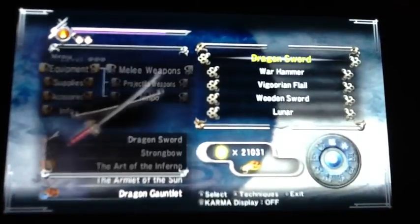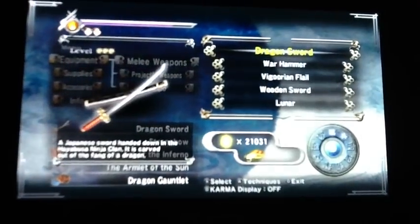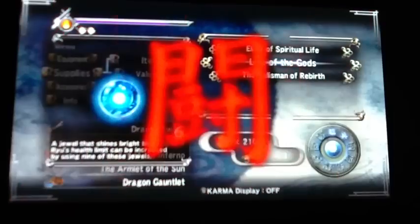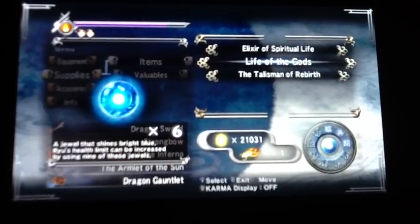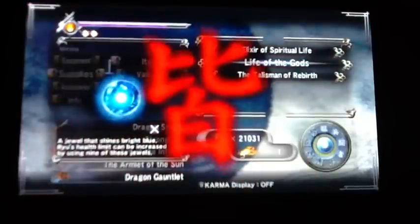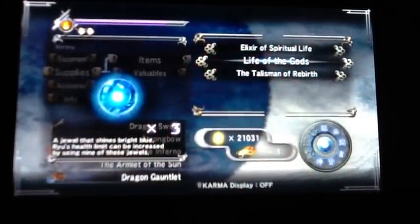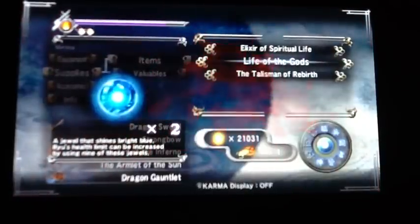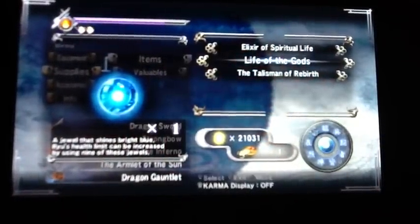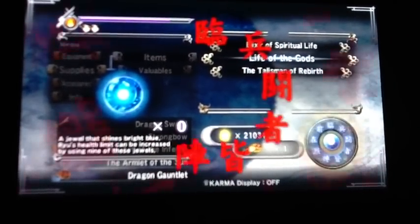Right here, you're going to want to equip the dragon sword if you haven't already. I noticed there were enough Life of the Gods that I had picked up in order to gain an additional health boost. You can see in comparison to the start of the game, Ryu's health starts to get much more intimidating and large as the game goes on. With this particular health boost, it reaches twice the length it was at the start of the game.